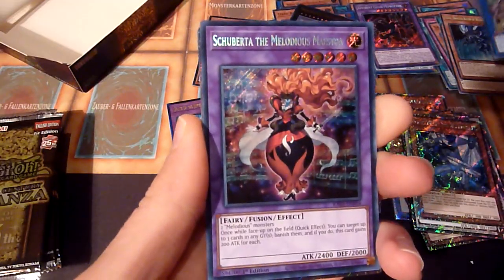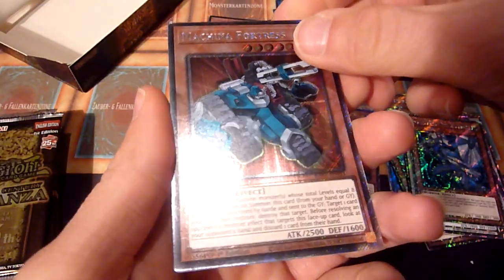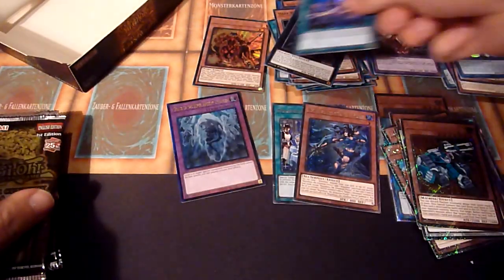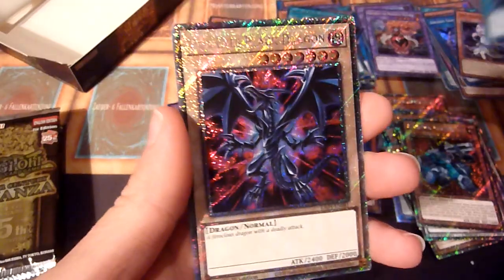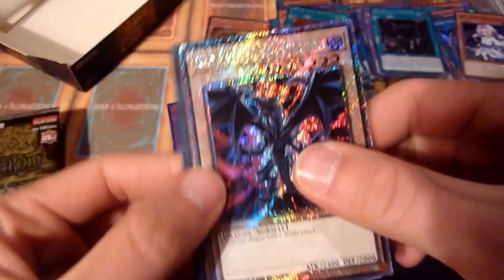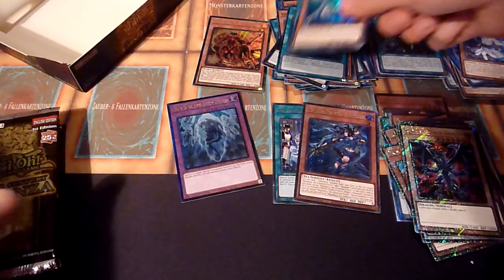Second half - let's hurry up a little. Ancient Gear Howitzer again. Machina Fortress - that's an LC3 I think. Dragon Mate Hospitality and Lord of the Heavenly Prison. Ghost Reaper, Clockwork Knight. Oh cool, Red Eyes - but it's not a quarter century rare, shame.